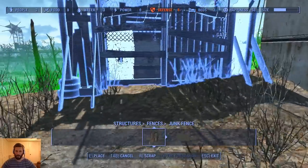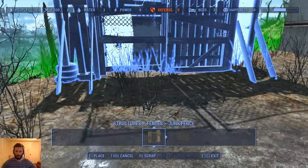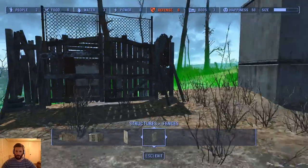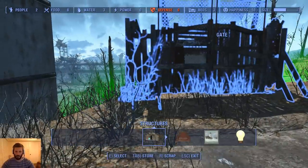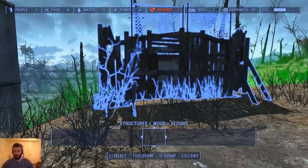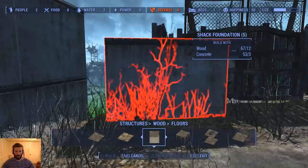Maybe we can place it here — maybe a little bit down. We might actually be able to pull these concrete blocks in. I'm thinking that's probably the best way to go, just because these fences are not the best and they tend to have a mind of their own sometimes.